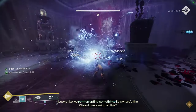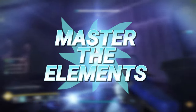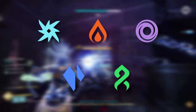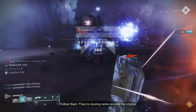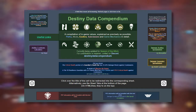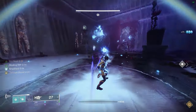Welcome back everybody to a new mini-series I'm going to be rolling out over the course of the next few weeks known as Master the Elements, where I will be dedicating a single video to each element in the game, giving you an in-depth look at everything you need to know about subclass verbs, important interactions and build synergies. I want to preface that a large amount of information presented in these videos comes directly from the Destiny Data Compendium, an incredible resource for all things technical which I will leave a link to in the description. Today we're starting things off with the arc element.